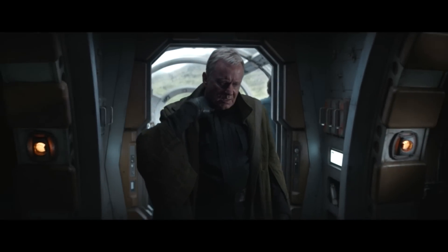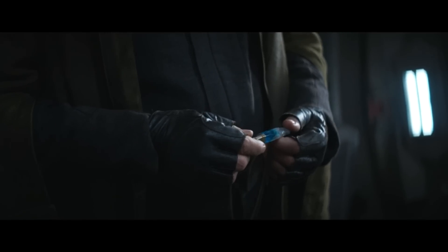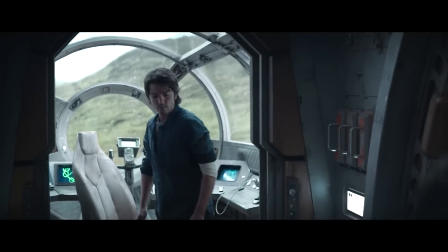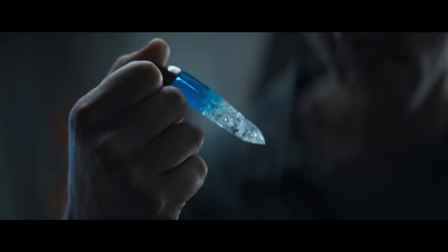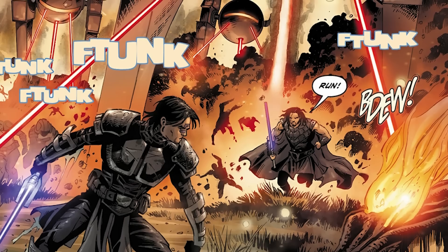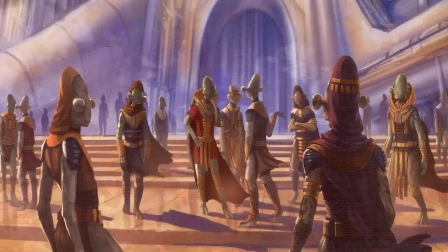Before Andor is sent on a suicide mission by Luthen Rael — the first of many, I'm sure — Luthen gives him a prized necklace, a kwani signet, as a down payment for his services. This necklace has blue kyber, otherwise known as skystone, as its central piece. It's almost more of an artifact than regular jewelry — it was created as a celebration for the kwadi resistance against the Rakatan Empire's invasion. The Rakatans were a terrifying, barbaric species which conquered much of the galaxy tens of thousands of years ago. They predate even the Old Republic. It's always really nice to see this type of old lore being resurfaced in canon again.